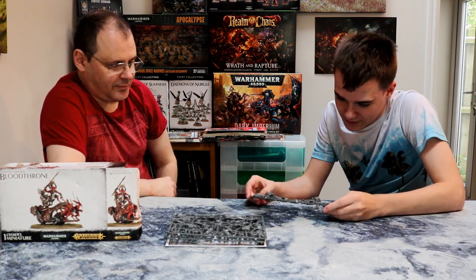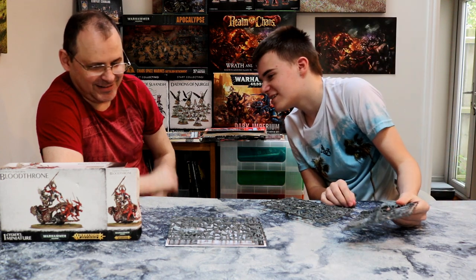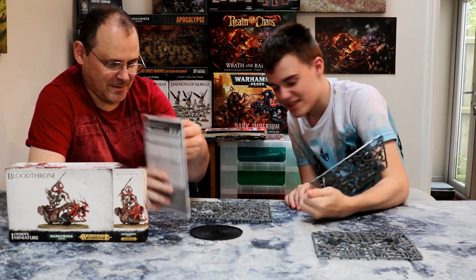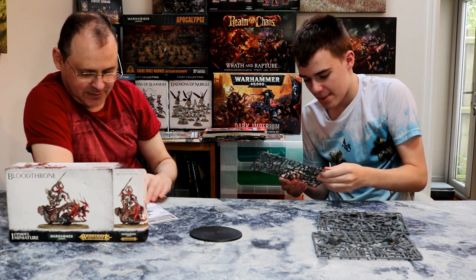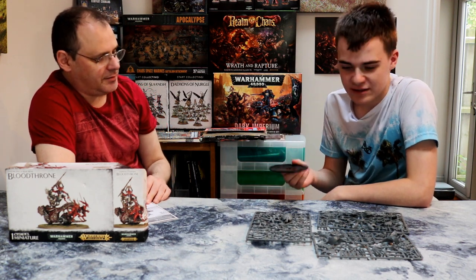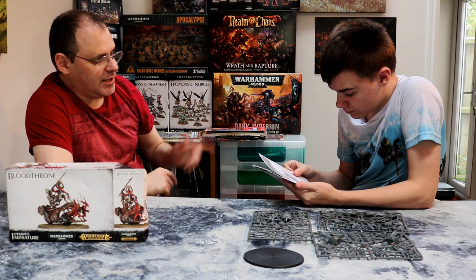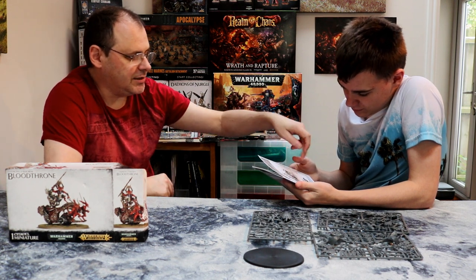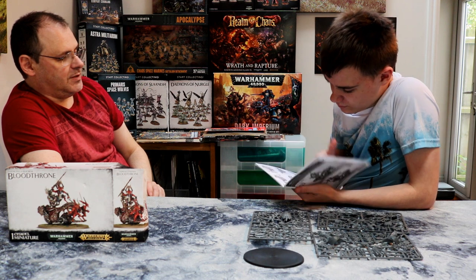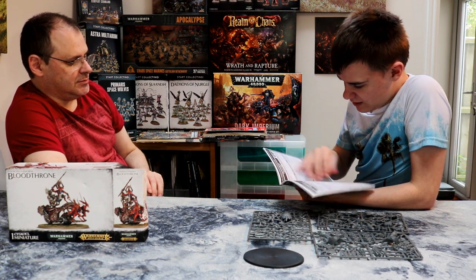Oh my god, I'm doing this now. What even is this? Right, this is the base. This is the base of it. It's huge. This is the cannon. That's the cannon. This is the area where the bloodletters stand. And then you get... that's a big base. Well, you can make either one. Now given that you're wanting the stack collecting box and you get this in it, you could make one of them and then make a different one with the stack collecting box. Then you could have the one with the cannon and the one with the chariot version. That seems like the idea.